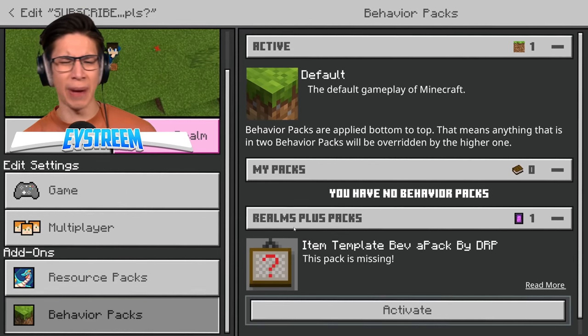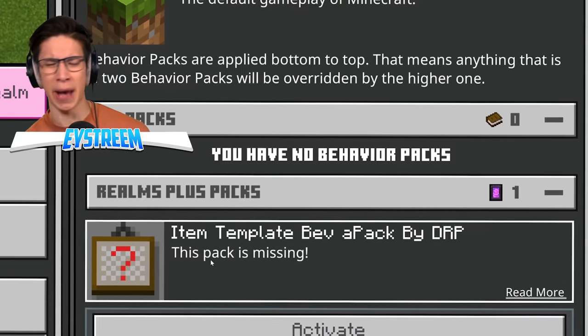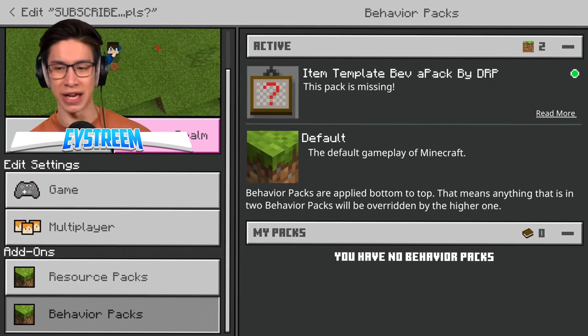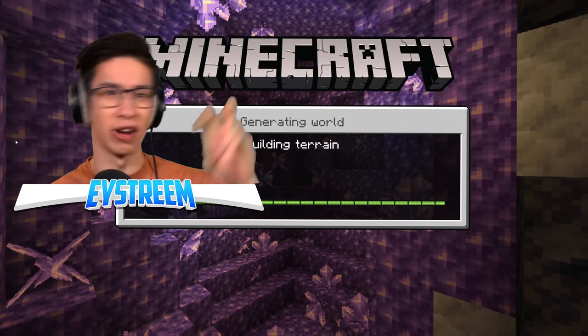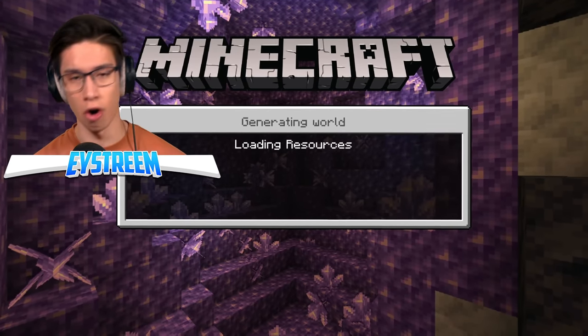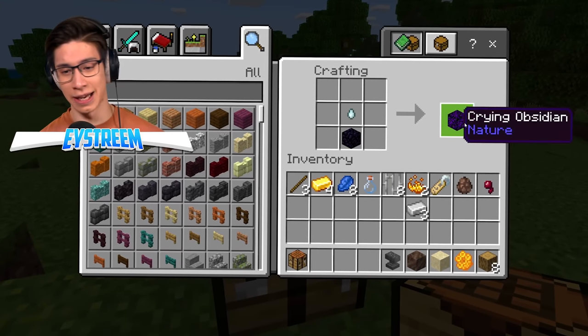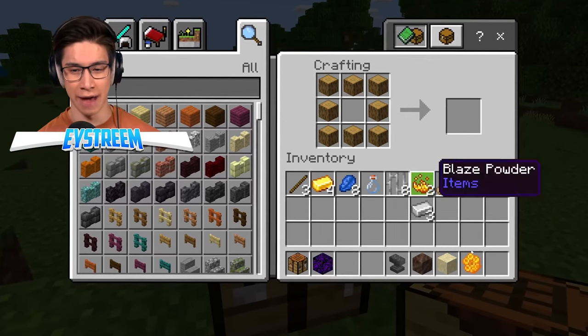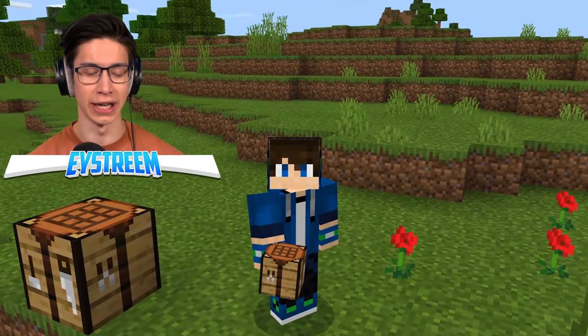They used a behavior pack — this item template behavior pack by DRP. They download it from the internet. If you activate this, you join into the world and it adds in all of these crafting recipes that apparently we should know, but are all just fake. We can open up our crafting table — obsidian and a ghast — boom, crying obsidian. Want to make a beehive? Yep, you can do that. It's all just a mod. Very disappointing.